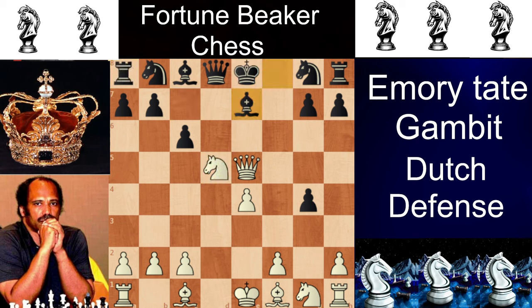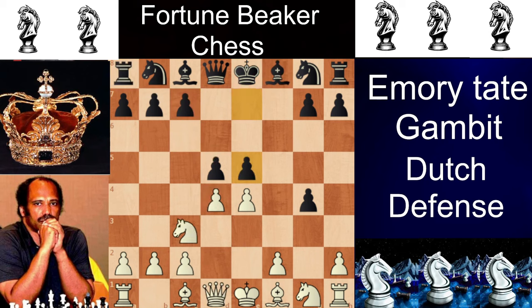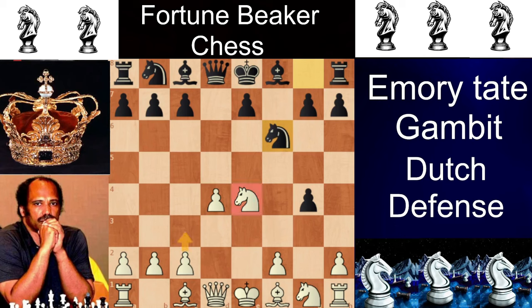The best move for black is to grab the pawn with Knight takes. Now almost any move black plays, he is fine. If you play Knight to F6, your Knight is hanging and you can't play C3 right away. You can play Knight back to G3, but after takes, takes, C3, Bishop to C4, Bishop to E3, and long castle — this is also a good game, but you have to fight till the end.